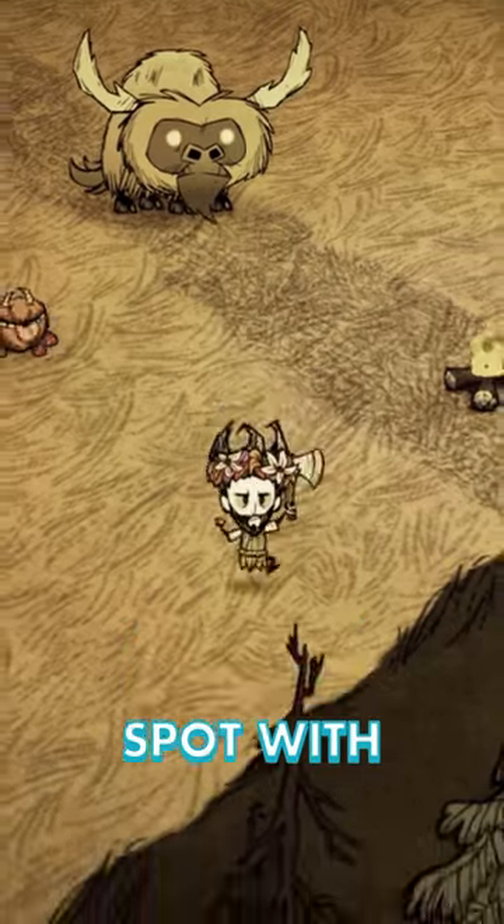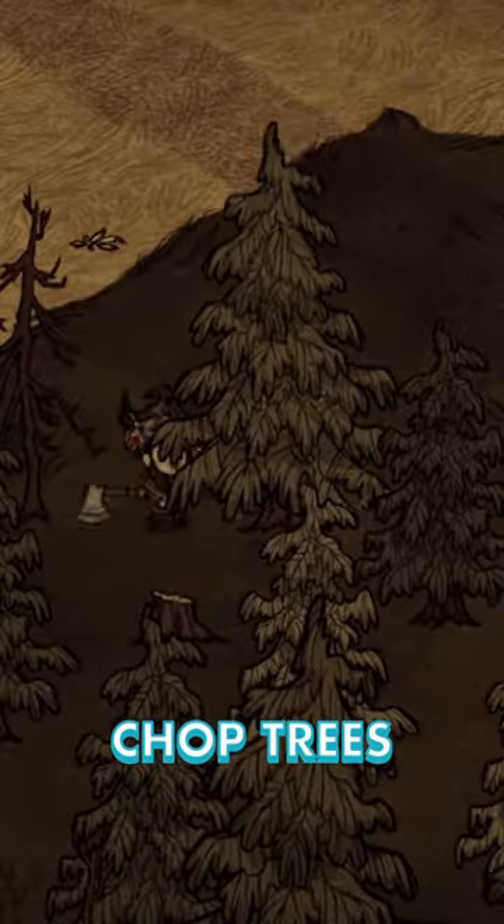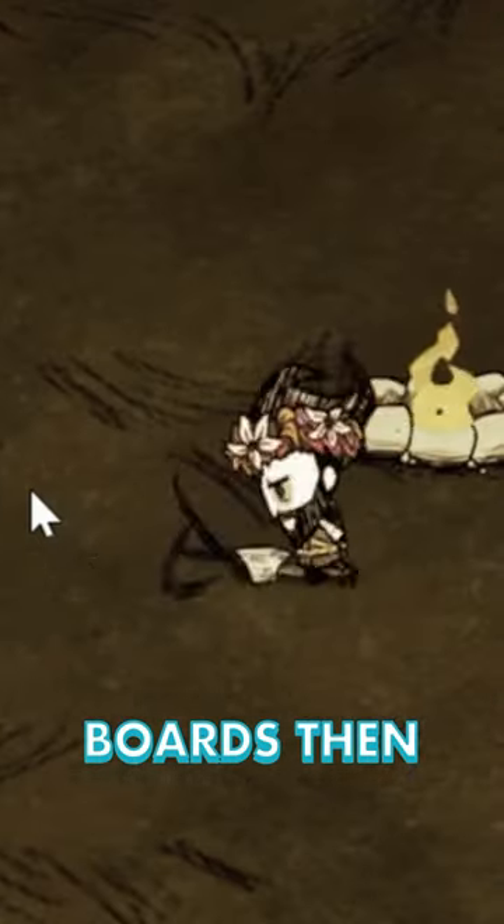So find a nice base spot with plenty of trees nearby, then build a fire pit and a science machine. Chop trees for wood, then return to your science machine to refine the wood to boards, then build a chest.